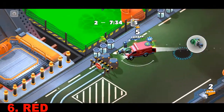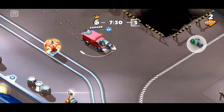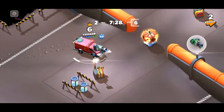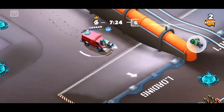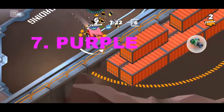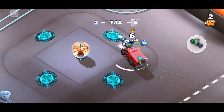Come here and hit this barrel and you'll get red color smoke. Then come all the way back and you'll find a purple color barrel — hit that one. After you do that, hit the final barrel and you're going to get the car.